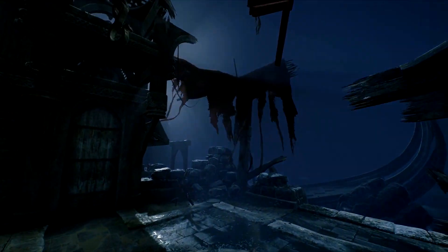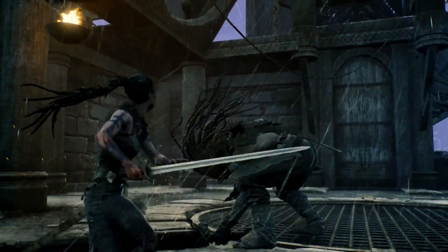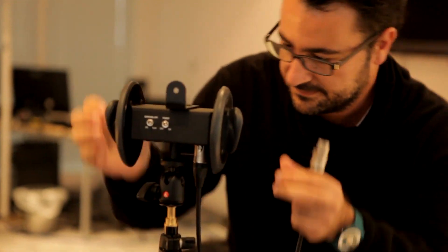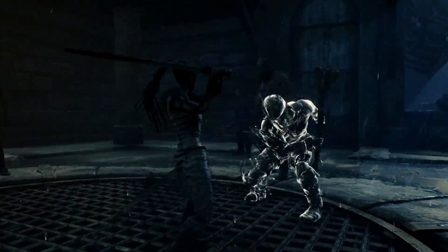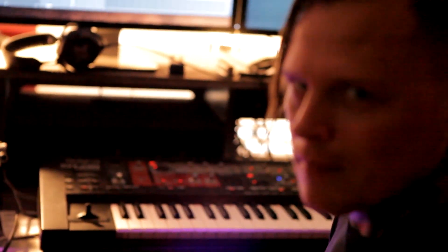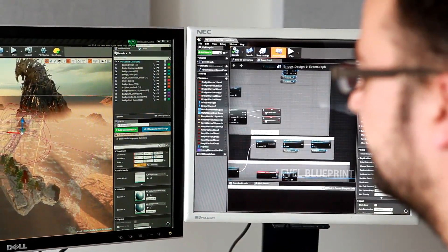Sound is very important for understanding combat. Every attack type has a unique sound effect and vocal quality. We also use 3D positional sound so that you can know where an attack comes from even when they are attacking from behind. For the music we use one of Andy LaPlega's combat tracks and split it into sections, then tie the music system to gameplay to dynamically follow the action.